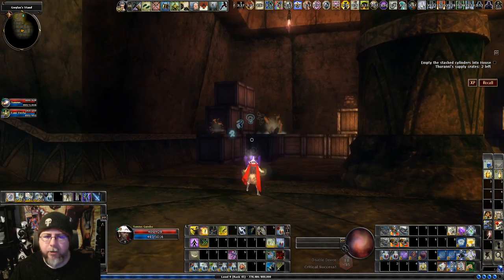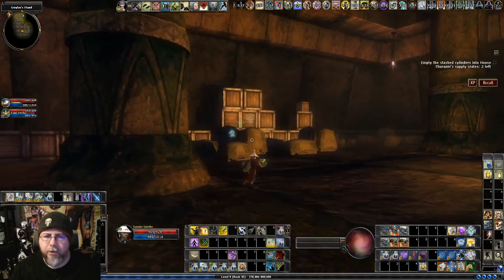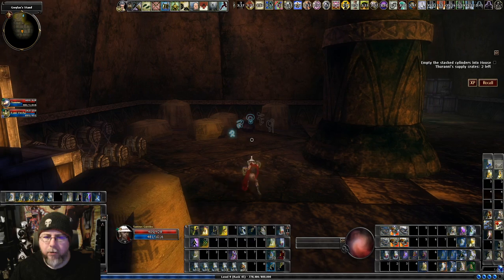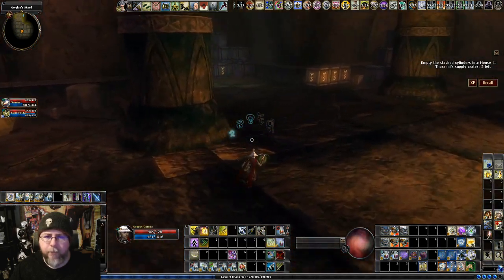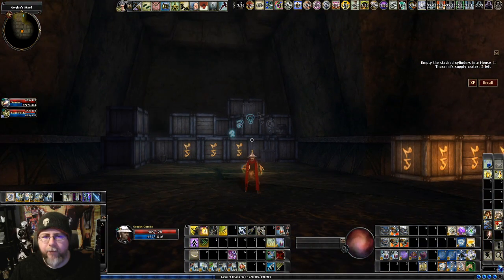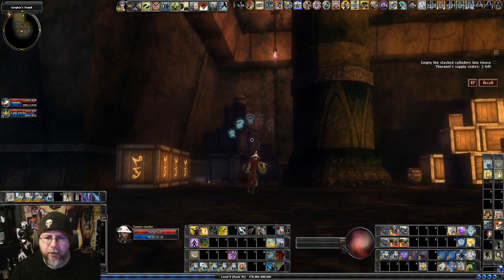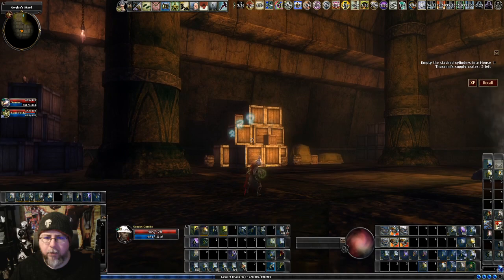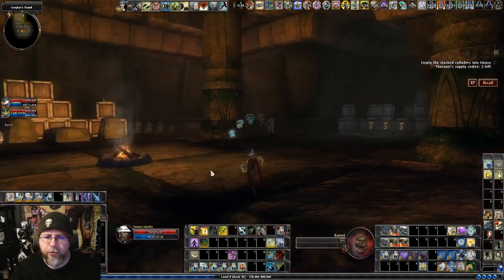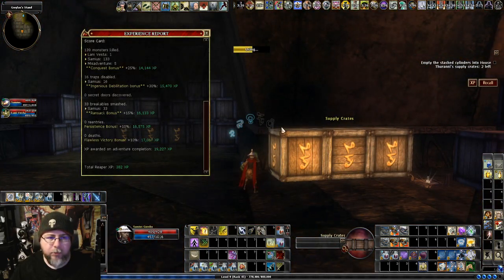And we'll use a combination of our rune arm and our sonic spell to break all these breakables. But if you break all the breakables in this room — except for the ones I said you didn't have to do — you will also get Ransack. So it's pretty minimal breakage to get the maximum bonus.